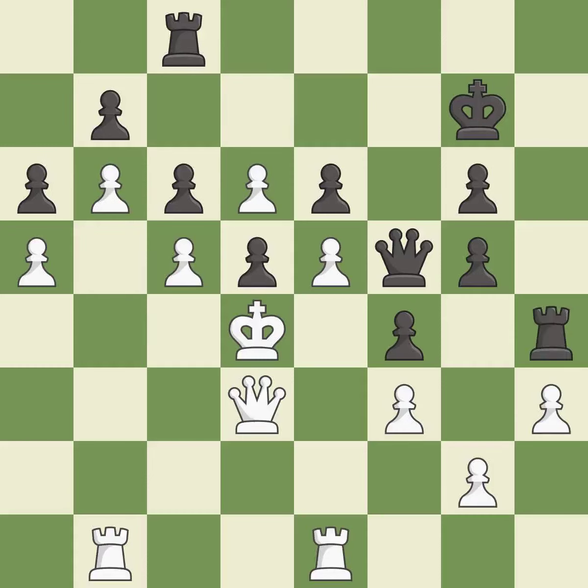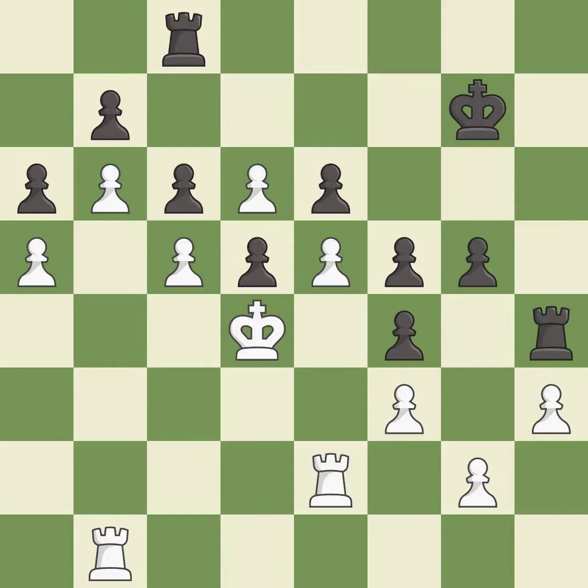That's fine; it is good. White had an advantage, but now the game is close to equal — it is an inaccuracy. Takes back. This is the start of the endgame and black is equal — it is best. That's what I would have recommended; it is best. The rooks are coordinated and powerfully doubled on the file — it is excellent.